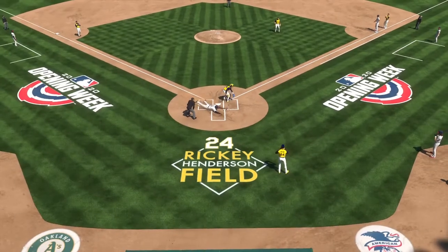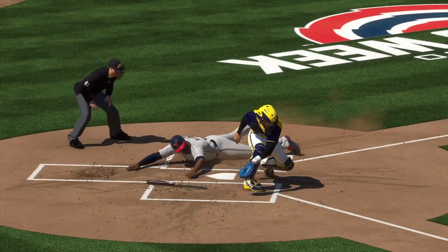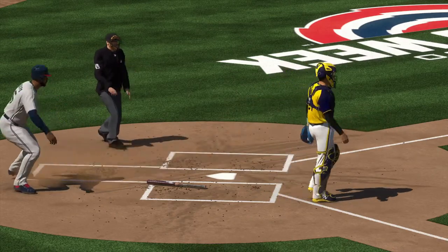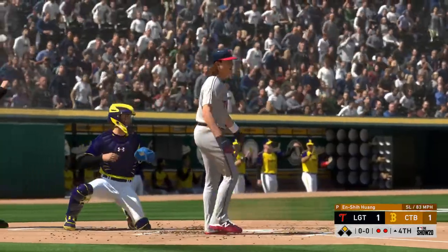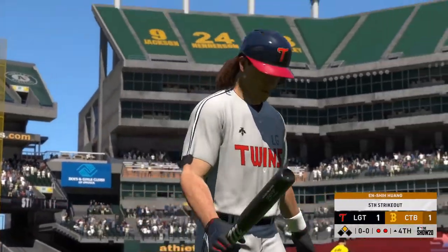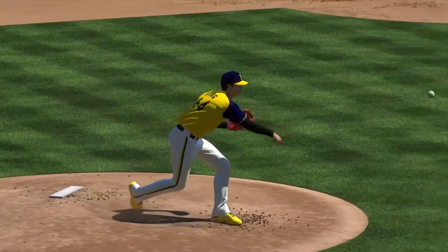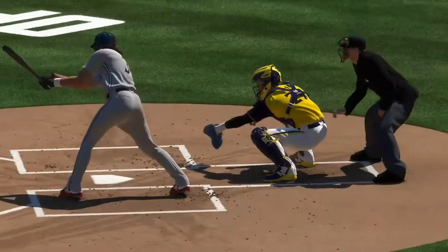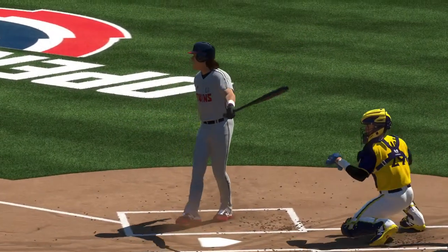You know what, Dan — when you take stock in outfield arms, usually the guy with the best one is standing in right field. The slider gets him swinging. It's so hard to hit when you're behind the count 0-2, right? You have to protect from that fastball, you have to look for the soft stuff down and away. You're really at a disadvantage when you fall behind 0-2.